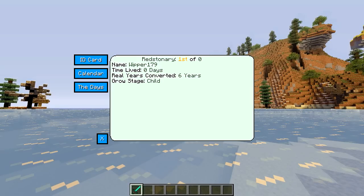If you press U, you can actually see some information about yourself. At the top there's centered text showing the month — and the month names are insane, I'll show you those later — then it shows the day of the month, and how many years you've actually lived for. You've also got your name, which is Whipple179. Next up, we've got the time lived in Minecraft days, plus the amount of Minecraft years. After that we've got real years converted — that's how many years in real life the amount of Minecraft days you've lived for actually equates to.